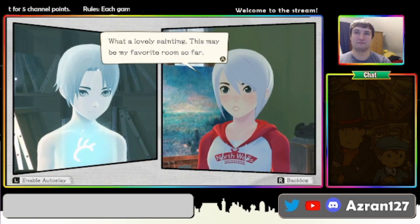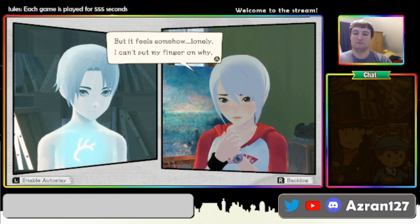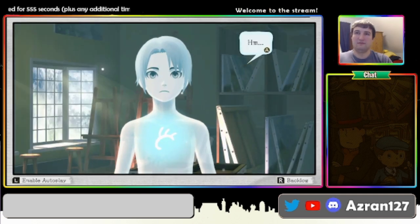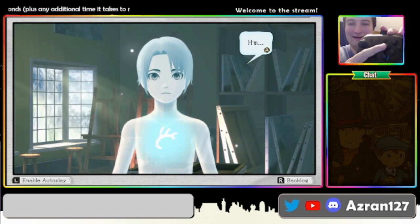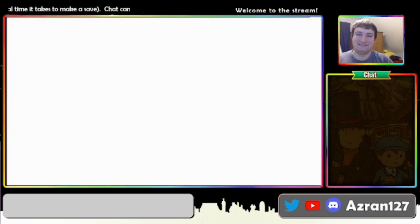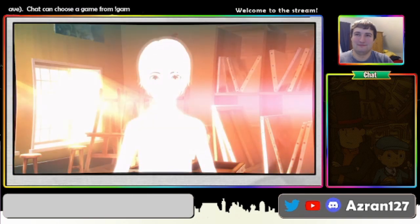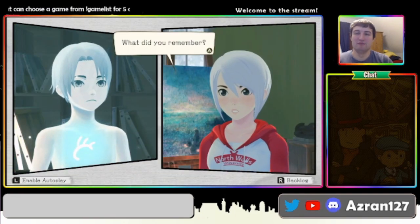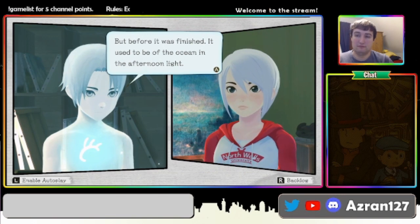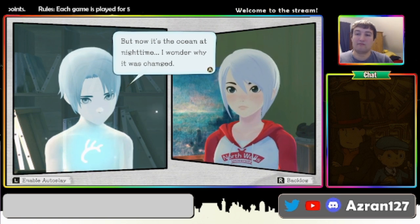A canvas sits on the easel — it's a painting of a moonlit cove. What a lovely painting. This may be my favorite room so far, but it feels somehow lonely. I can't put my finger on why. Ashley may not be able to put her finger on why, but I can — that's the Y button. What did you remember? An empty room — I've seen this picture.